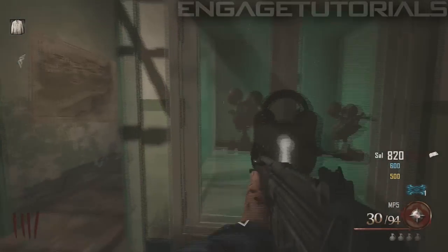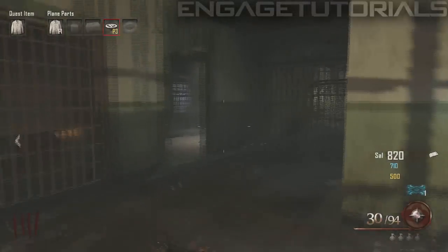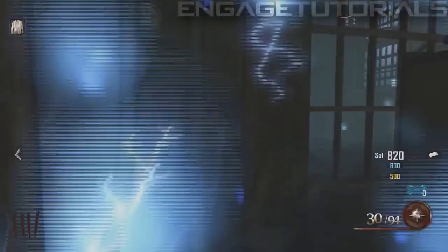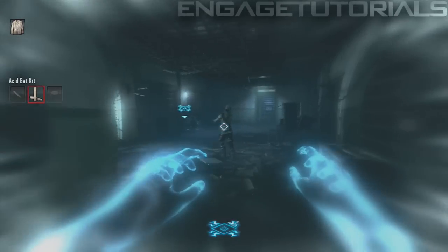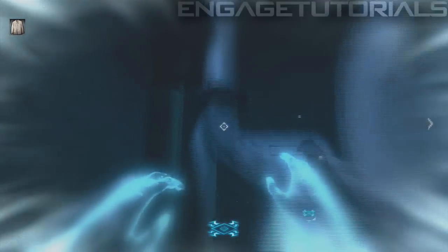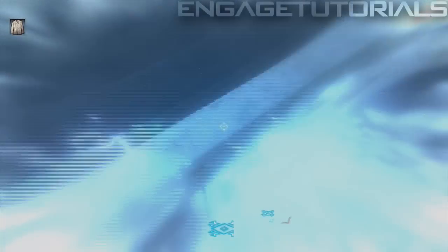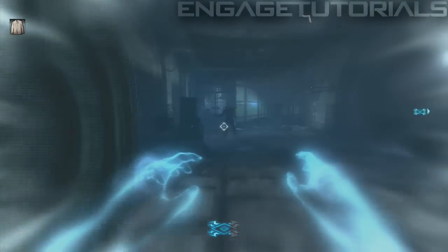Take another right, then a left, and you should see the part glowing right there in the case. Keep in mind you will need the warden's key to get all this stuff. Now what you want to do is go into afterlife mode and unlock the door. Once you enter afterlife mode, go back into the bathroom right up here, go through this blue portal-type thing, climb up, and go unlock the door — this is the only way to do that. Let your friend up.